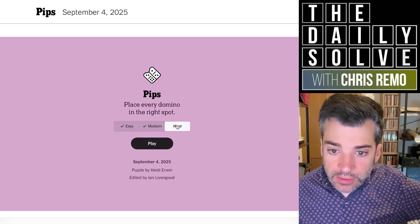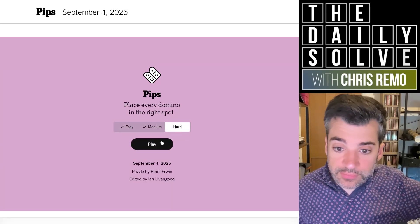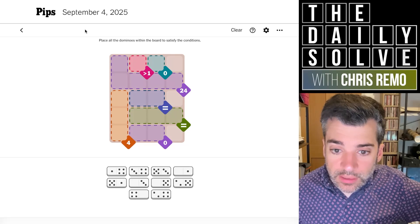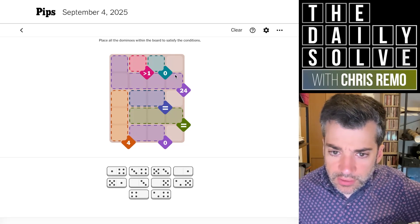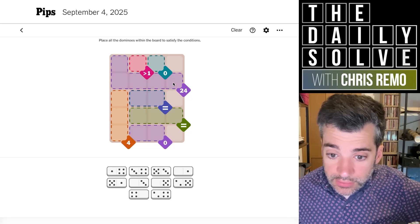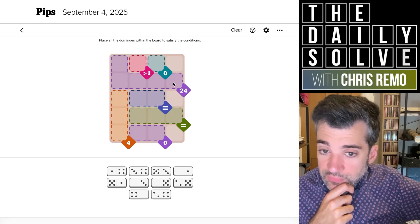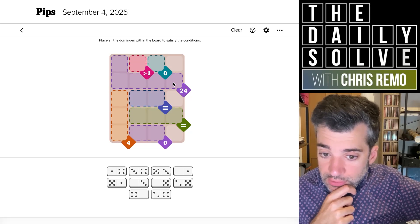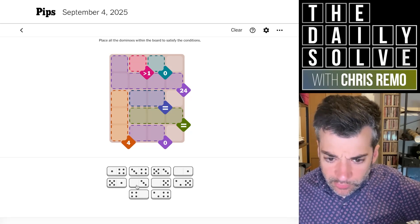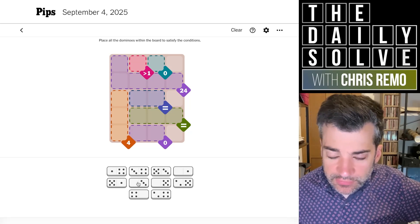And then we'll finish the three equivalents with that. There we go. All right, let's try hard. I've had some tricky times with the hards in the last few days, so let's see how this one is. It's another fairly compact grid. Oh, we've got 24. Interesting. We could spell 24 without any sixes — we could do four fives and a four. I think that's exactly what we're going to need to do, because looking at it, we actually have no sixes. So that is a valuable thought.